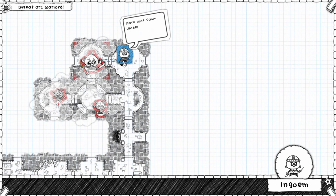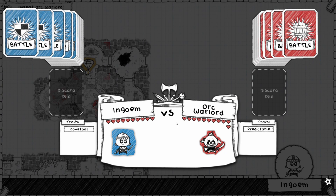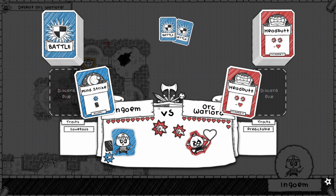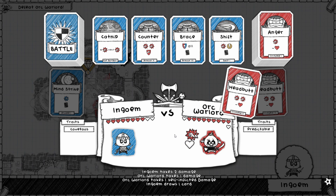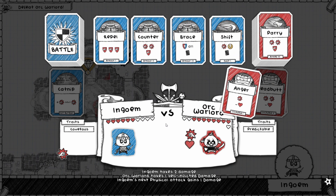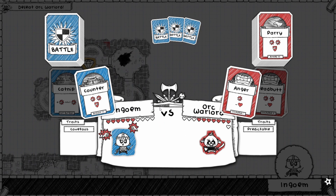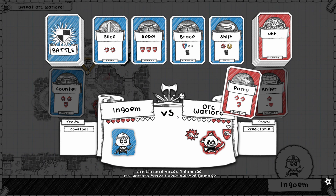And then we'll face the Warlord! Let's see what we got here — he's got more health than us, of course. Drawing cards is gonna be good. At least he hurts himself. We'll add some more damage. This would probably be a good block — and this guy's a lot easier than other things we've fought!